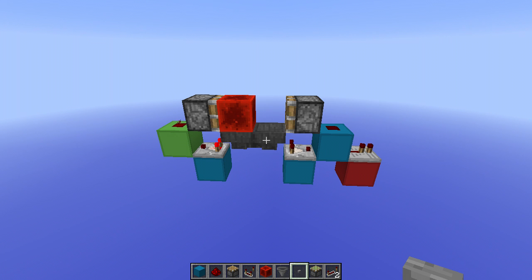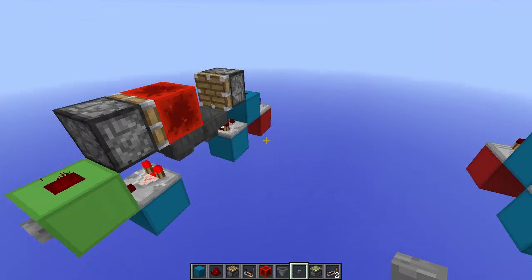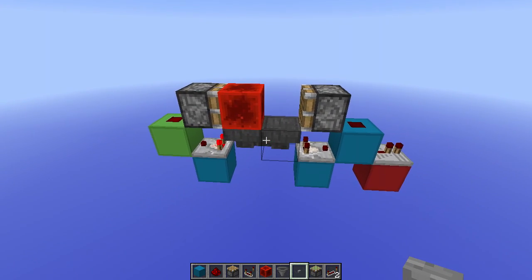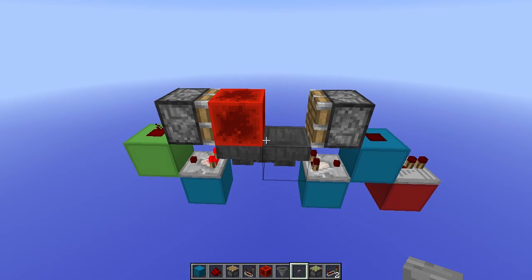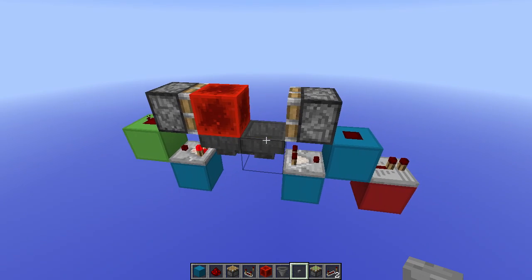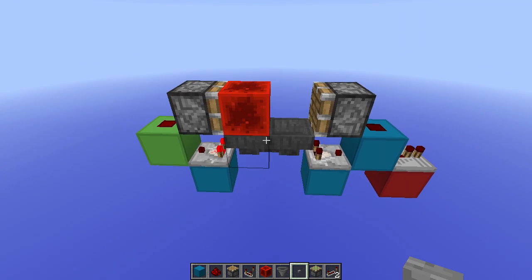Hello everyone and welcome to another quick and simple invention. It's been a while since I've done one of these, but today I have a truly epic compact pulse lengthener right in front of me. It's crazy compact with a size of 6 by 3 and it is only one wide. It basically works as a hopper timer that was originally invented by Etho, and I think most of you will know what it actually is, but let's quickly go over it.